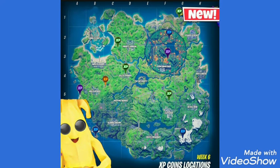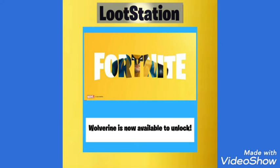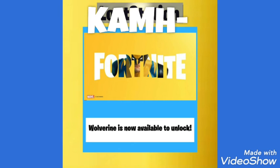So these are the XP coin locations — all the green, purple, blue, and gold. The gold coin is at the Ant Mana location, and it looks like all the XP gold coins are going to be on those small locations that were added for the rift.